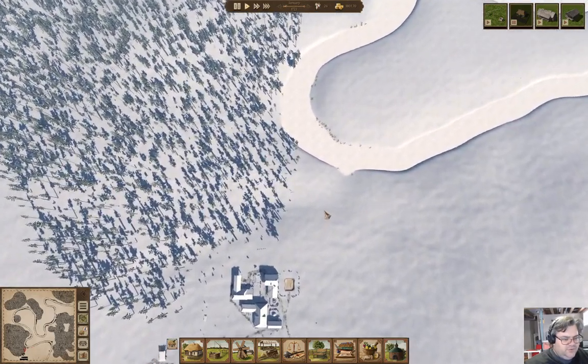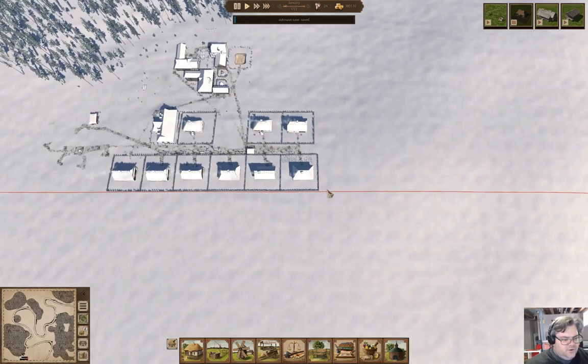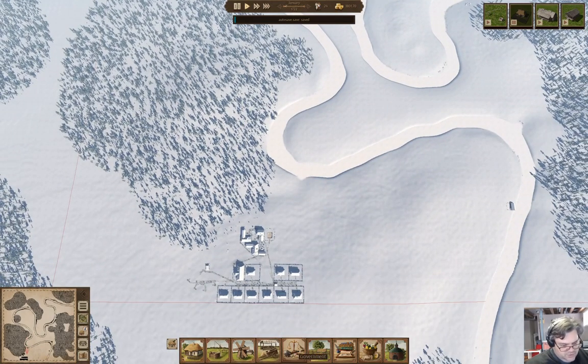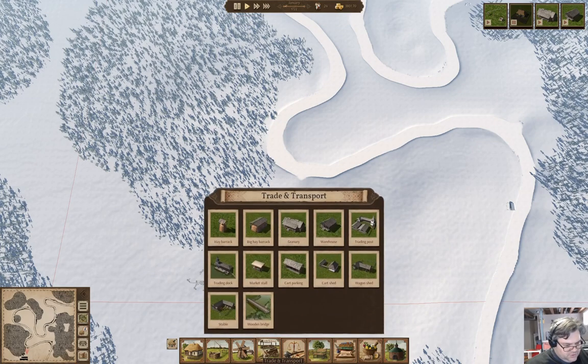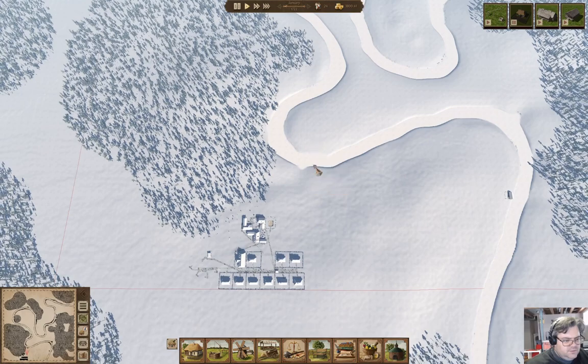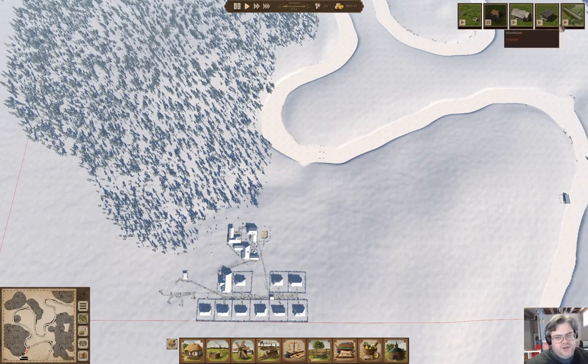Or I'll want to put some sort of a bridge operation. I'm going to need a river crossing at some point, and I think over here is probably good. So I'm going to queue up a bridge — trade and transport bridge. I could put it here. We'll put the bridge there and I'm going to pause it.